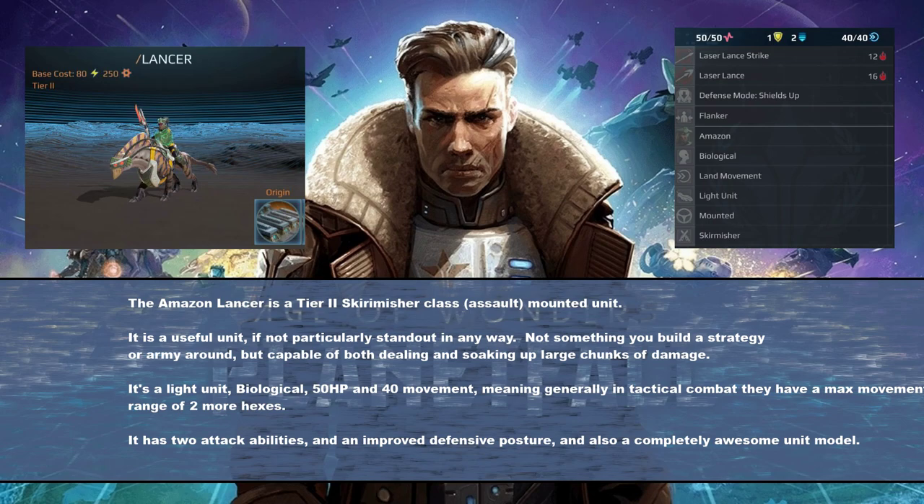It's a light unit, biological, 50 hit points, 40 movement. The 40 movement is basically about 2 hexes worth more movement on the tactical map than the average unit. So that's actually kind of nice and it fits well with its flanking passive. It's also got 2 attack abilities and an improved defensive posture, and it's a super cool unit model.